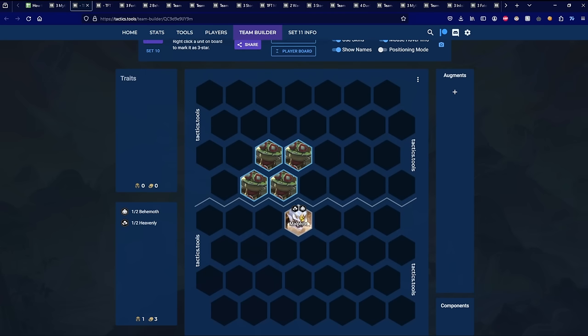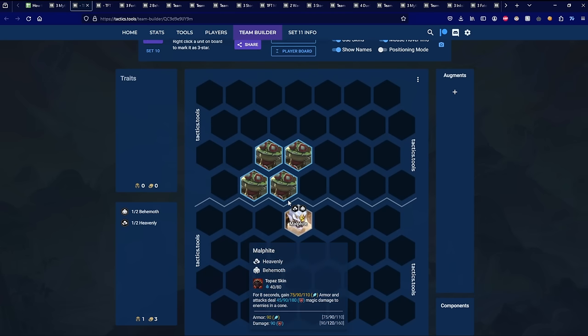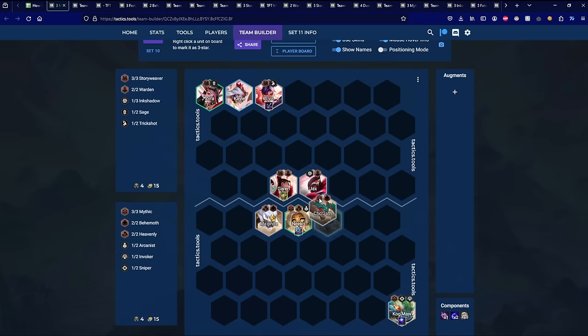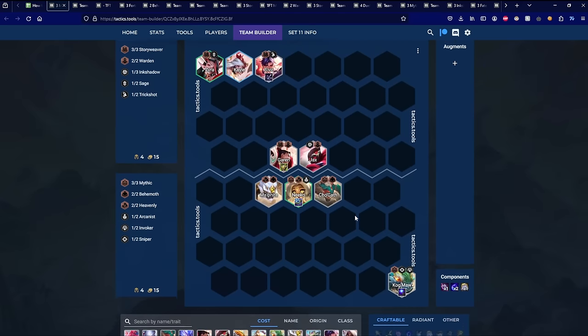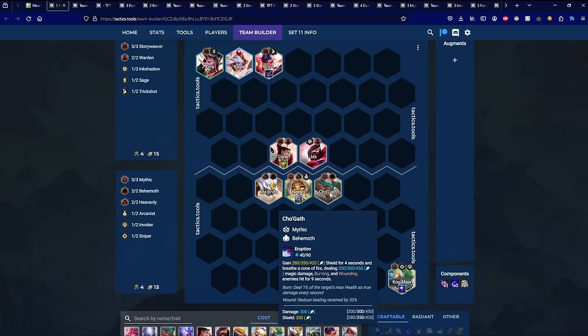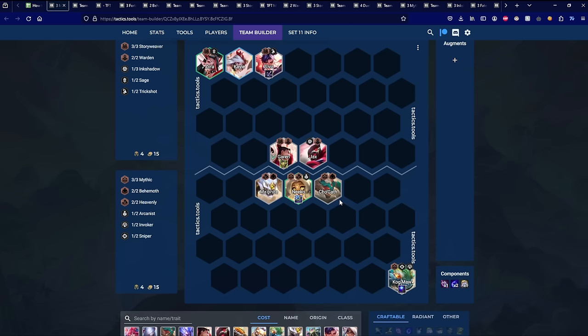Next up is Malphite. Malphite works almost exactly the same as Cho'Gath. He gives himself armor and empowers auto-attacks for eight seconds, and his auto-attacks also work in a cone — hitting the unit he's targeting and the three hexes behind. In the same way, you want Malphite on the outside and Cho'Gath on the outside. With this positioning, both Malphite and Cho'Gath get full value from their ultimates, hitting multiple frontline units simultaneously, and these small positioning differences make all the difference between winning and losing in the early game.